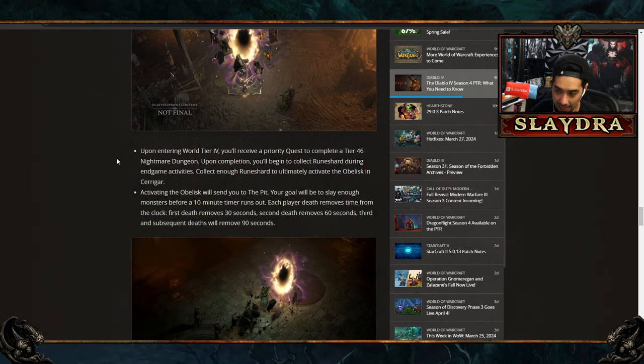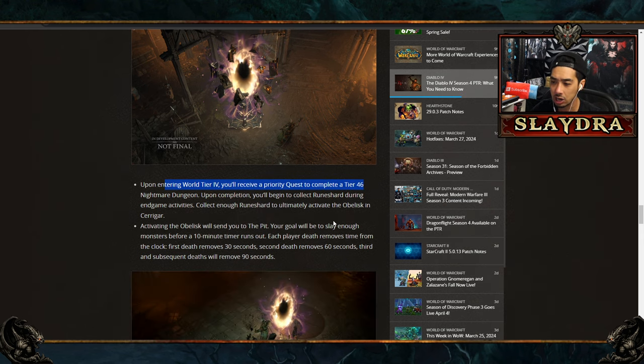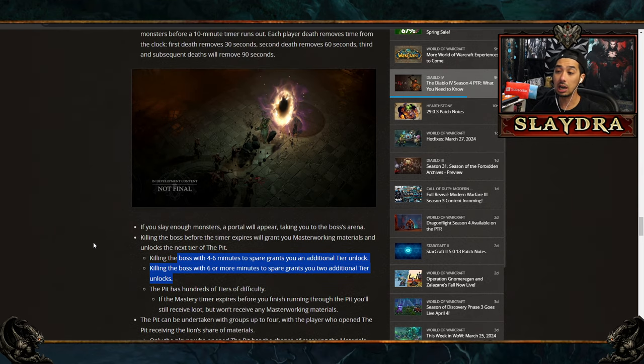The biggest new change is The Pit — a new form of endgame content that gives you materials for the newer form of Andariel, another uber boss to defeat for more uber uniques. You need to be in World Tier 4 and complete a Tier 46 Nightmare Dungeon quest to get Rune Shards. It works like a greater rift: you get a 10-minute timer, each player death removes time, and you need to kill enough monsters to spawn a boss.